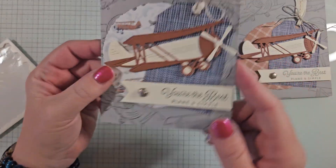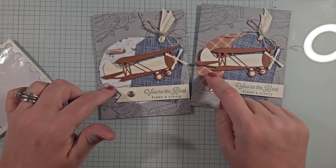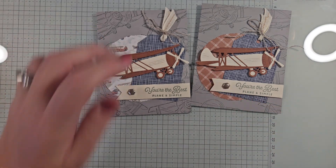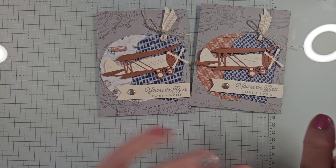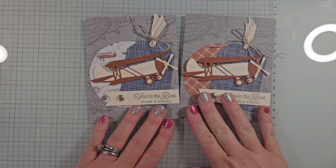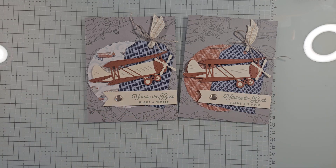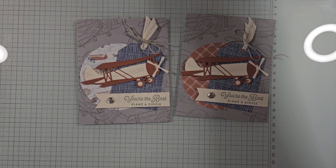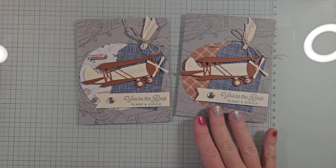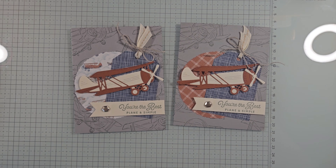That completes our first card for the class to go series! Let me know which DSP you prefer — the copper clay plaid or the airplane pattern. This one will probably be in your kit but I think they both look great. Thank you for joining me — if you have questions on how to get this class to go, let me know. I'll see you tomorrow for card number two. Don't forget to subscribe so you never miss a video!